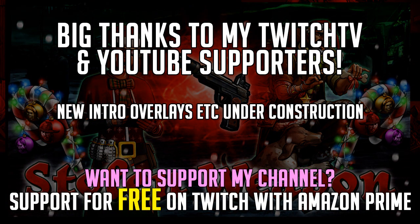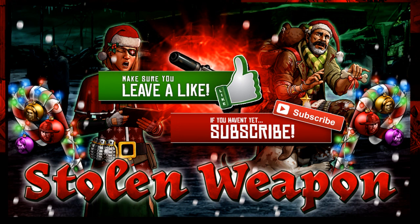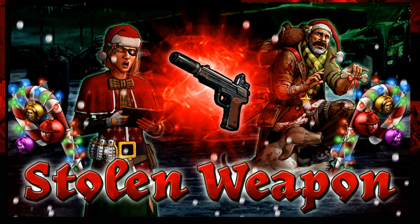Hello survivors and welcome to another Walking Dead Road to Survival video. In this video we're going to be going over the fourth chapter of the Christmas event — Stolen Weapon. We got a little teaser of the reward in chapter three, so let's go over the details on what we have to do to get our hands on what could potentially be a very influential weapon on an attack team.